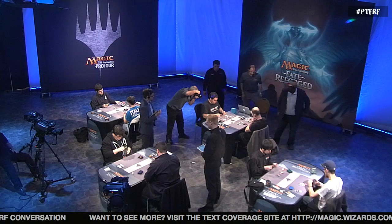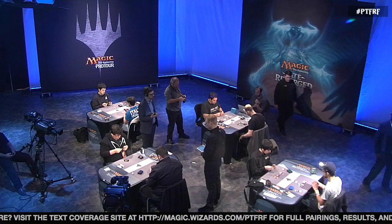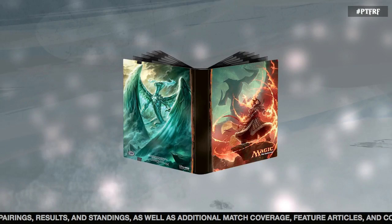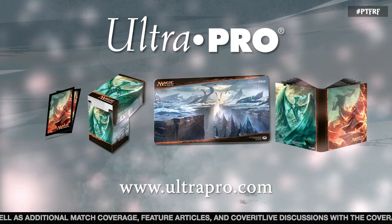We're going to be right back with more Magic after these quick messages. Outfit your Magic collection with the newest Fate Reforged accessories from Ultra Pro — card sleeves, deck boxes, play mats, and portfolios of your favorite Magic artwork at UltraPro.com. Magic 2015 Duels of the Planeswalkers players get the new Master of Monsters card pack as a bonus: 30 new all-foil cards added to your digital collection starting February 11th. Visit MagicTheGathering.com to learn more.